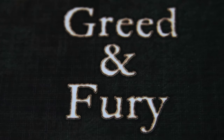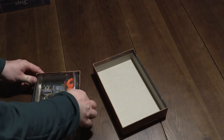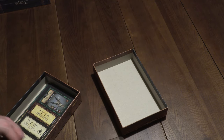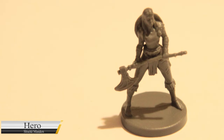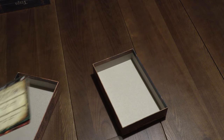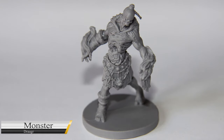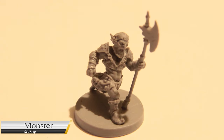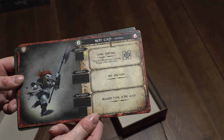Next we're going to look at Greed and Fury. We really did get a lot with this game. Again, two heroes and two monsters. We have a Shield Maiden and a Kelp. As for the monsters, we have a Draugr - undead from Nordic mythology - and a Red Cap, which I believe is Celtic or Irish mythology. Quite unpleasant - blood for the cap.